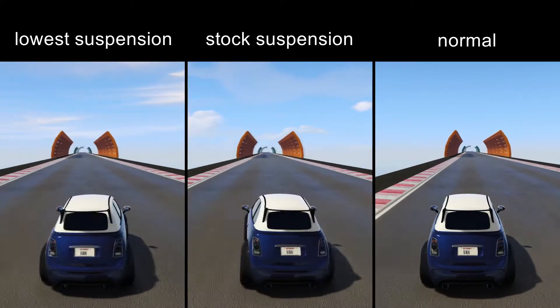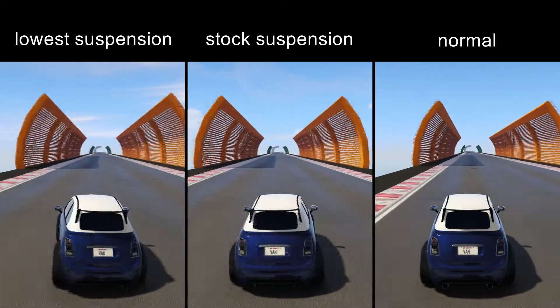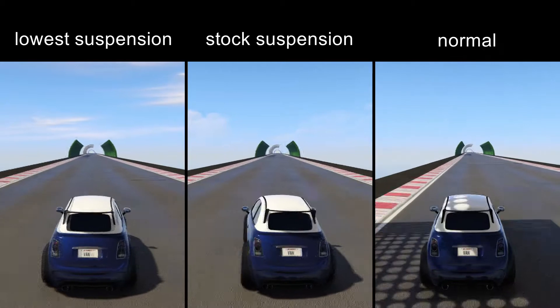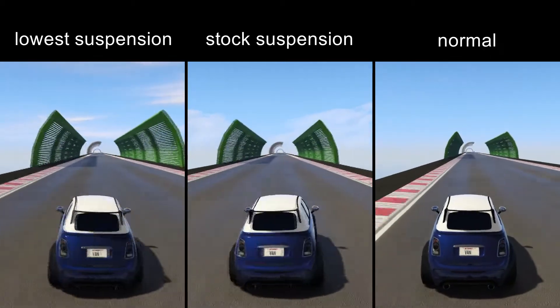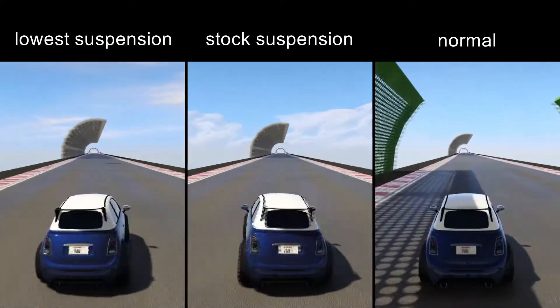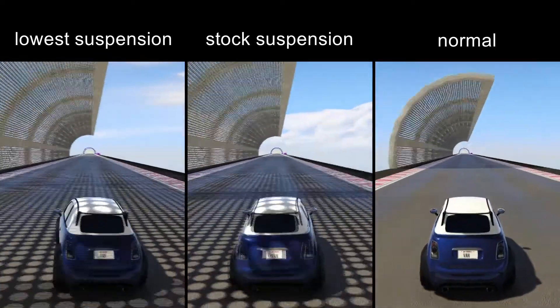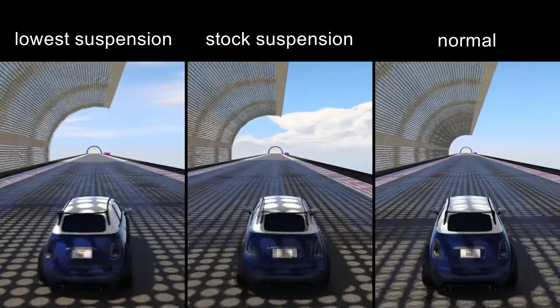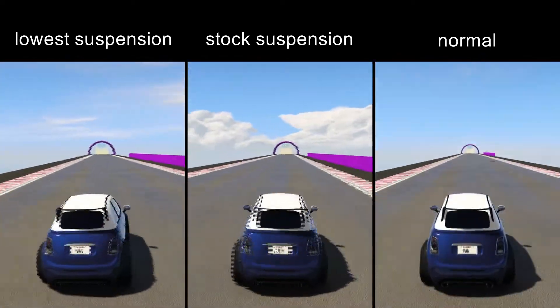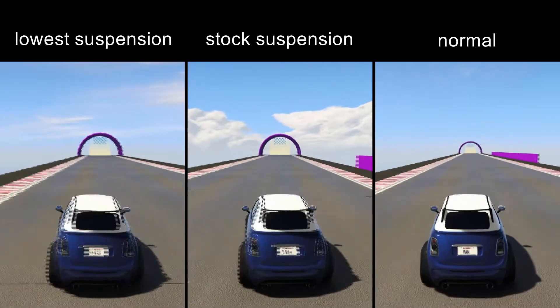Right here you can see three clips side by side. The one on the left shows wiggle boost with lowest suspension. The one in the middle shows wiggle boost with stock suspension. And the one on the right is just driving straight. To make these tests as fair as possible, I'm not getting the turbo start — I'm just holding the gas the entire time.